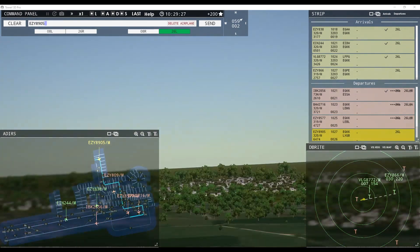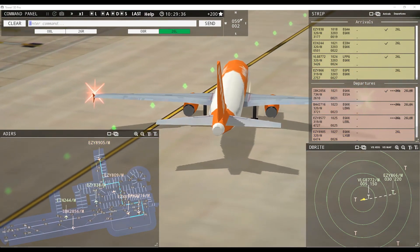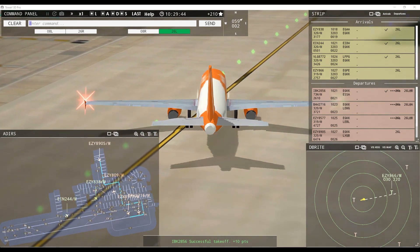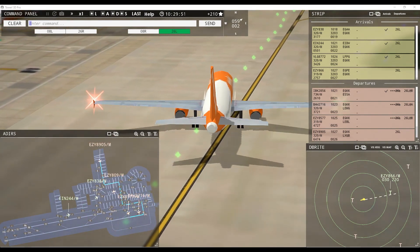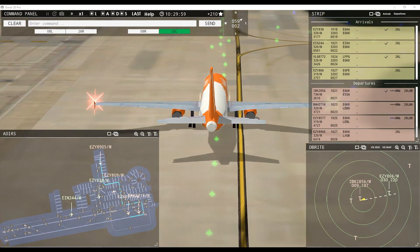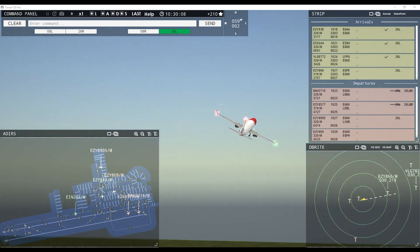EZ-8905, runway 26 left via Quebec Lima Papa Zulu. Just wait for EZ-809 — we should be good. We timed that one well — two quick departures there, excellent. Then we'll be able to do another one right after. Nortrans 2856, contact departure. Good day, Nortrans 2856.